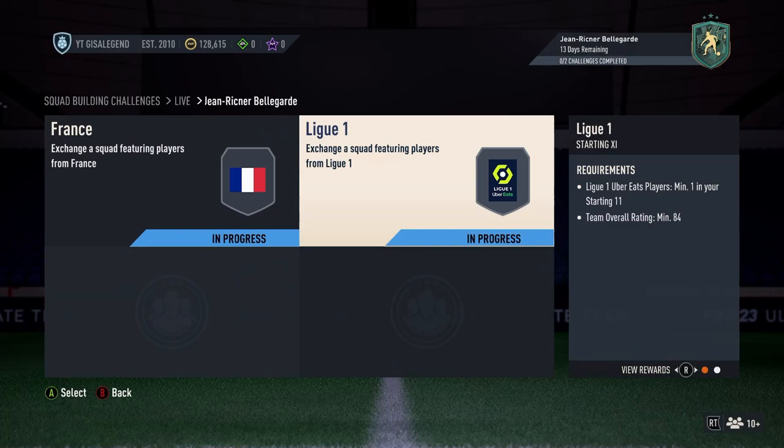83s and 84s get you a small goal post pack and a whole pack — not bad pack returns.